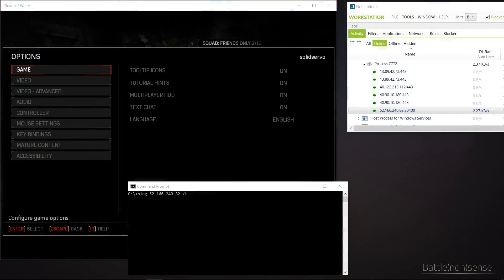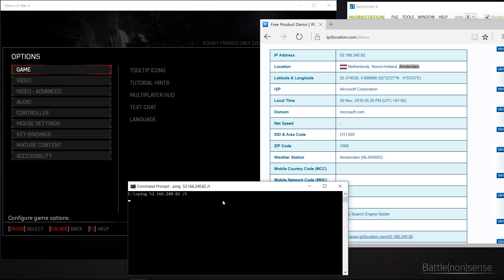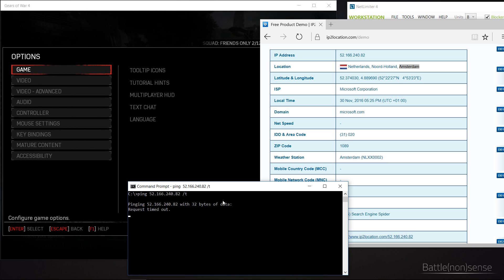If you want to find out where the server is located that you are playing on, then you can use Netlimiter to find the IP which shows the highest traffic, and then use a service like IP2Location, which then tells you where the server is located. Sadly you can't just ping an Azure server because Microsoft is blocking ICMP. But with a tool called PSPing you can ping a TCP port on the server that is not blocked by Microsoft, and that will then give you your ping to the game server.